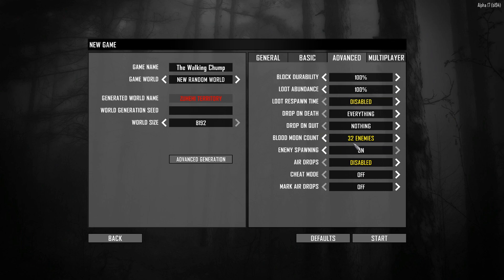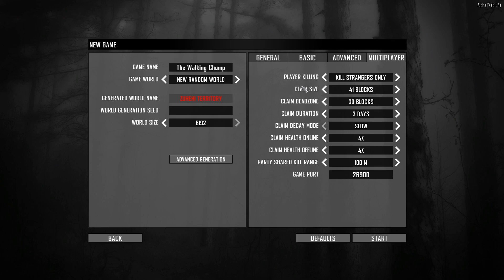I set the enemies to 32 on the blood moon count — this may be a little too high, we'll see how it performs. I've disabled airdrops because I find them actually very annoying. We have multiplayer options but we're not going to work on those here. So I'm going to set up this name, regenerate this world, and let's get going.